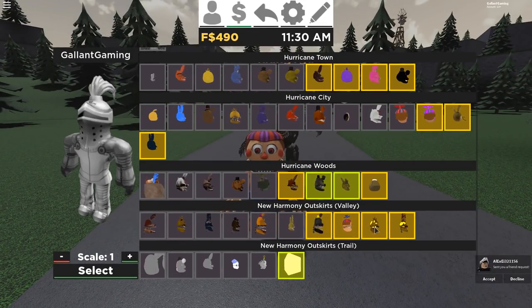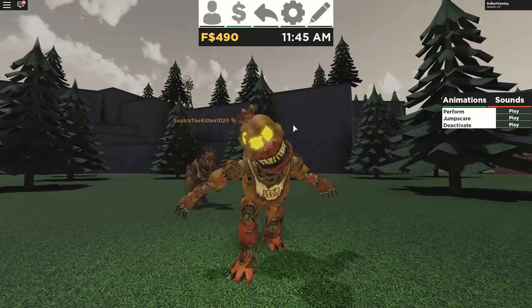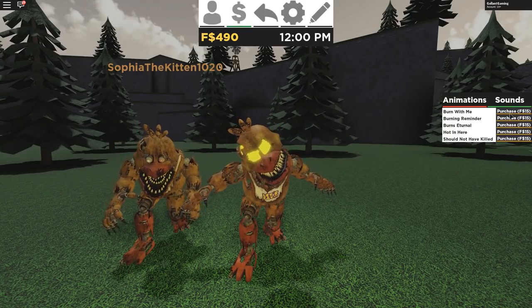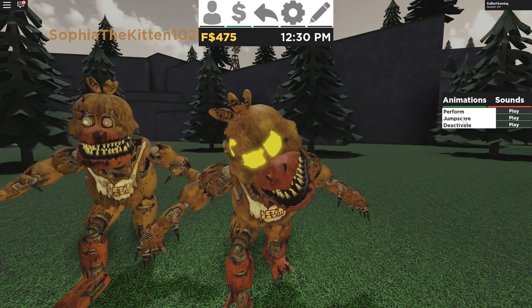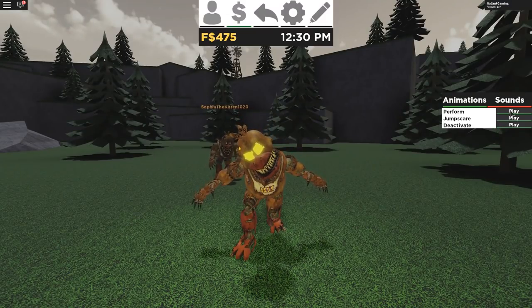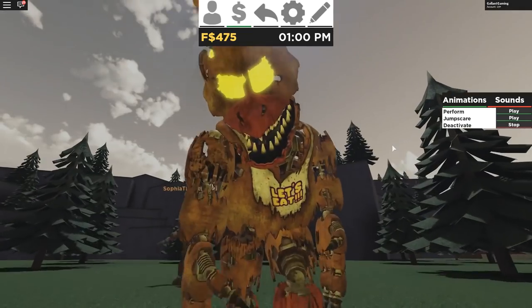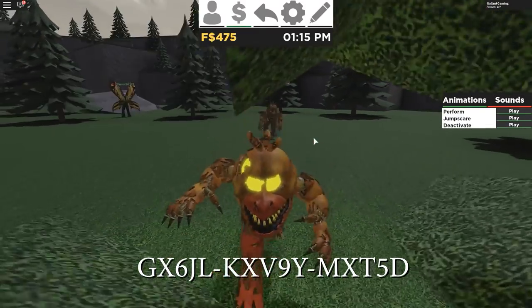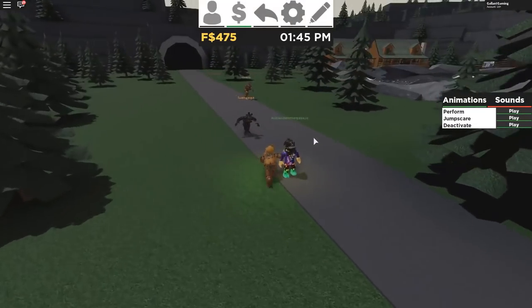I am going through these pretty fast — there are a lot to get through. Let's move on to Jack O'Chica. There's a Nightmare Chica, so you can compare them if you want. Jack O'Chica has a bunch of voice lines — 'Come and burn with me.' No thank you! We have a Perform, a Jump Scare, and a Deactivate — she's taking a little nap, that is so scary. Look at all the details — no wonder why this update took forever to come out. I'm not even close to done looking at everything.